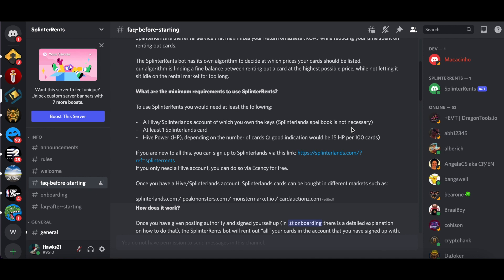A Splinterlands spellbook is not necessary, so you can start an account with zero dollars. I would suggest doing this with a separate account rather than your main account — it gets complicated trying to have them rent only specific cards. It's easier and free to start a new account, send cards there, and have that be your rental account. That's what I'm doing right now with Hawks Gaming.